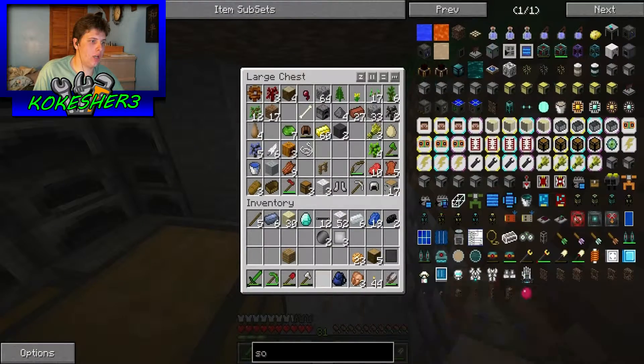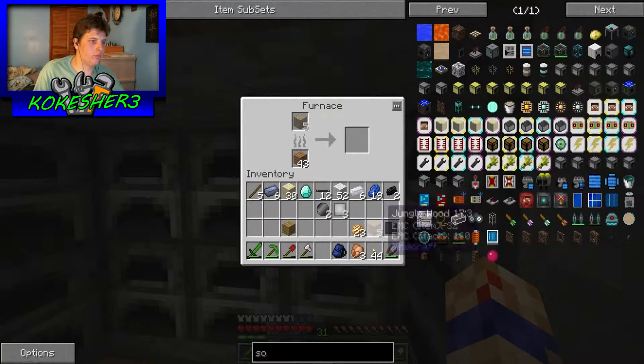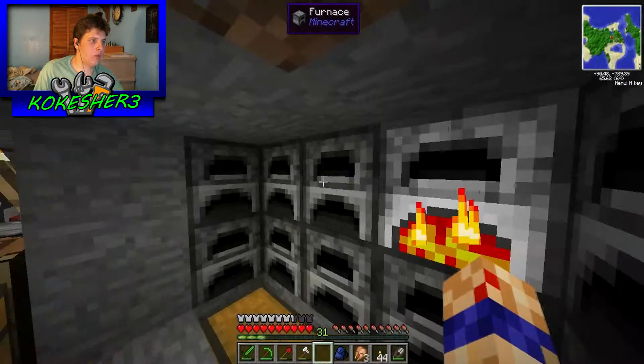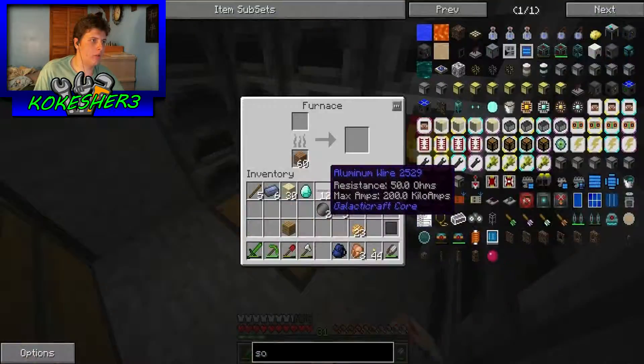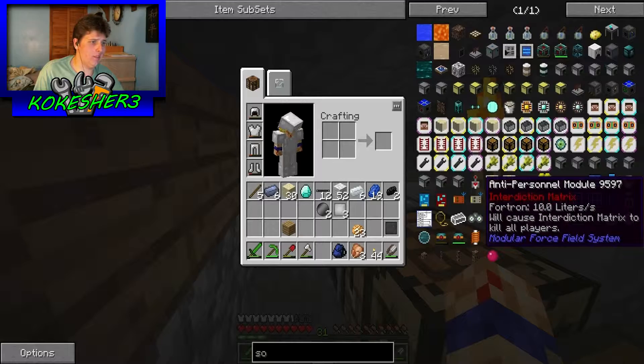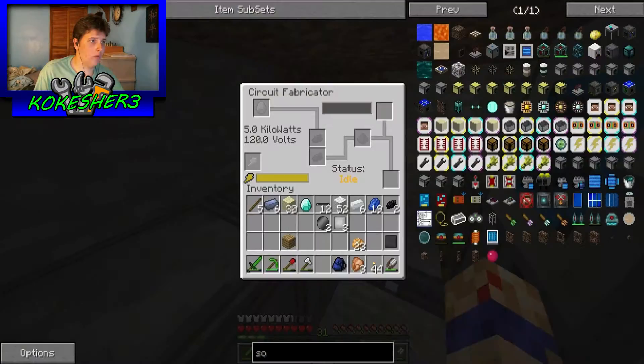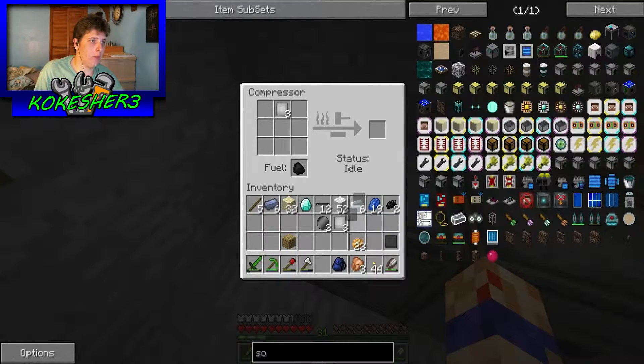Let's not do the rubber wood. Let's do that and I have some charcoal going in here. I had some charcoal somewhere. Okay so I need to go chop down more trees and get more coal. One compressed steel, so I have two compressed steel.